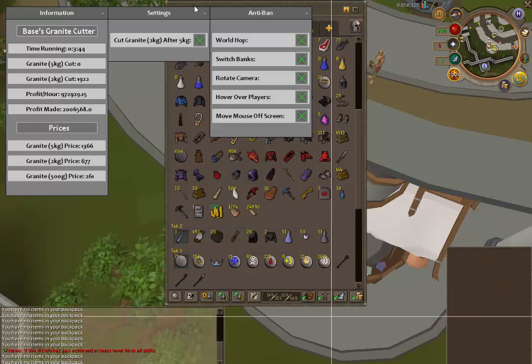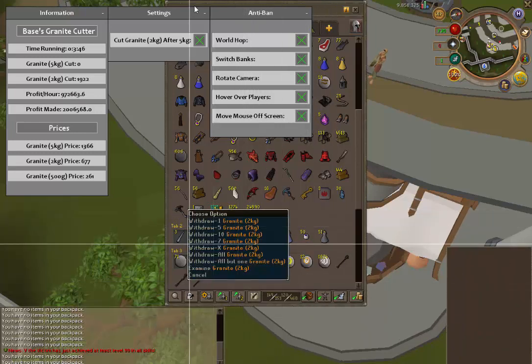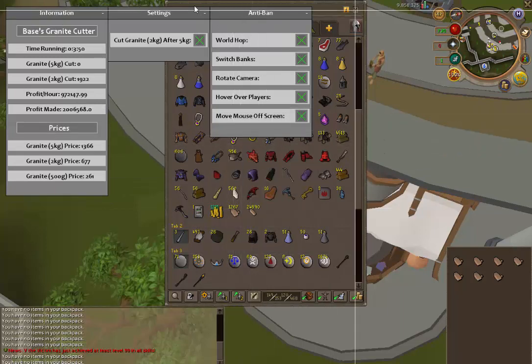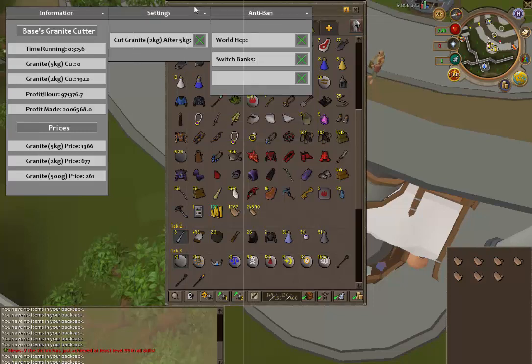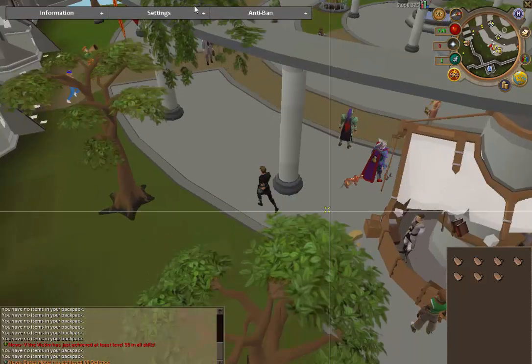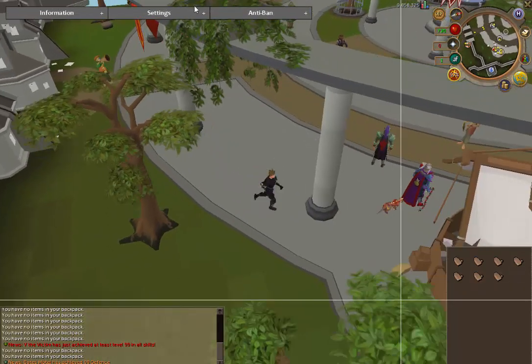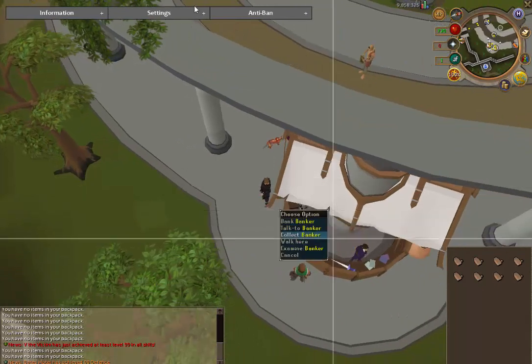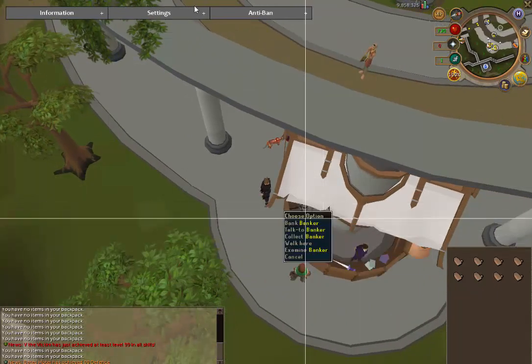You can see I have 24,890 granite 500 grams. I'm actually going to show you how much that's worth right now just to give you an idea of how much money you're actually making, and I'll sell that as well.